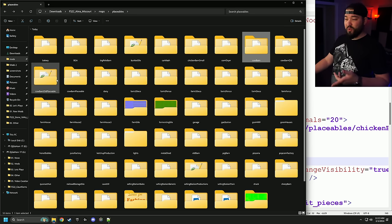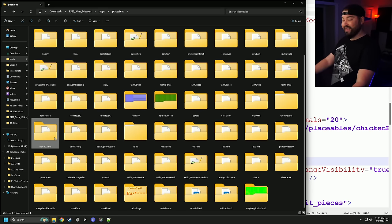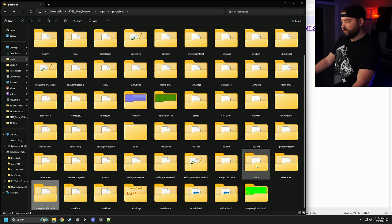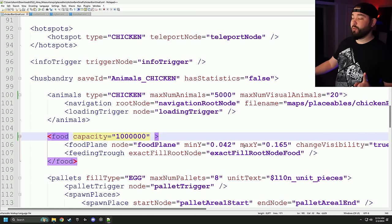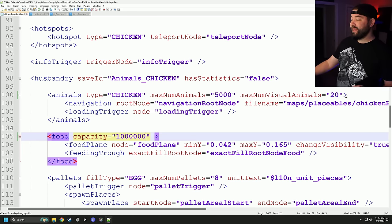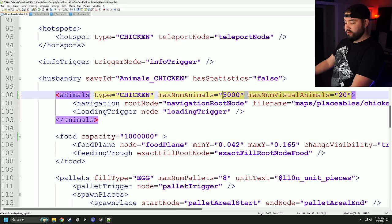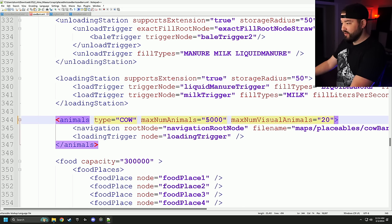Now select the other animals. Horses — I don't mess with those; it breaks every time I try, so I leave horses alone. We have pig barn — go ahead and click on that. We've also got sheep: the placeable and then the sheep barn itself. Generally when I'm editing, I pull up every single placeable I want to edit and make the max number of animals and max visual animals the very first thing I change every time.